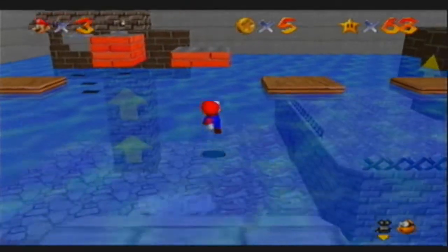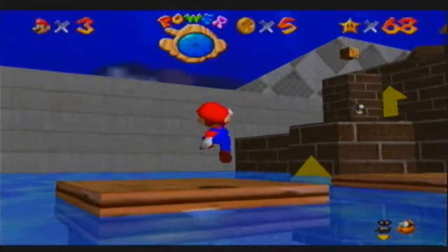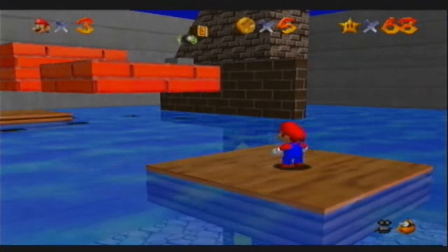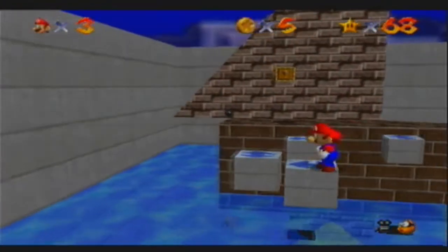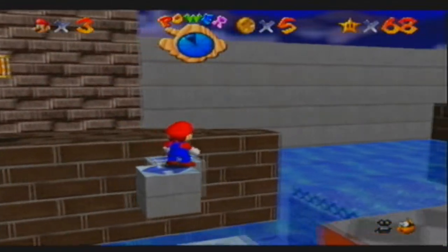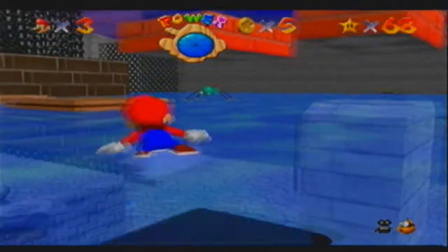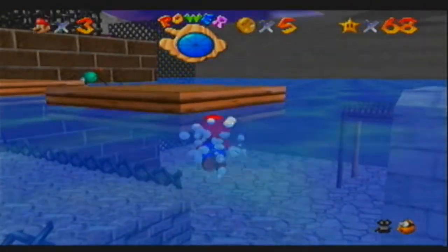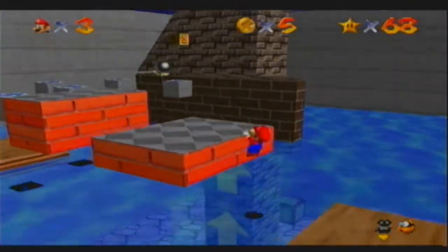What you want to do is get over to this platform right here. A backflip would probably have been better — okay, that works. And this guy's here to mess you up, but don't get messed up. Why? That's so stupid. I don't even get knocked off from that stupid amp thing, but I get knocked off because of some stupid glitch. Awesome. Let's try this again, without the fail.